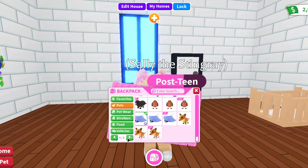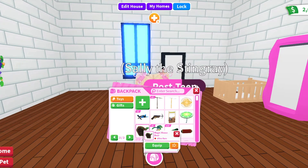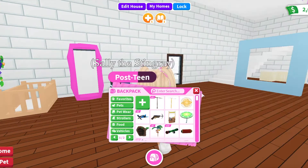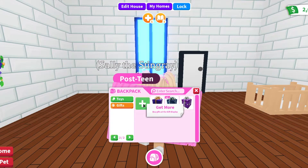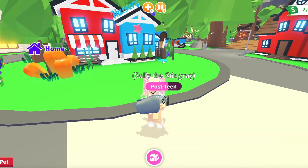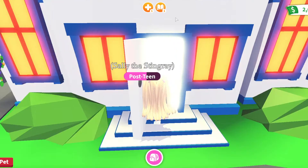If you have a magic house store or premium plots, this will help you travel to your house faster — but remember, this is not necessary and is an optional step. One thing I also like to do is teleport around to get places faster. I like to teleport to the gifts area to get to the main center of town.